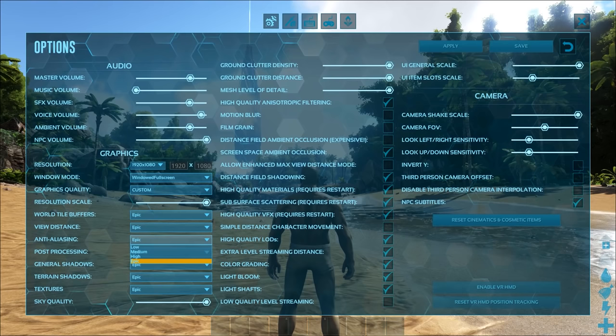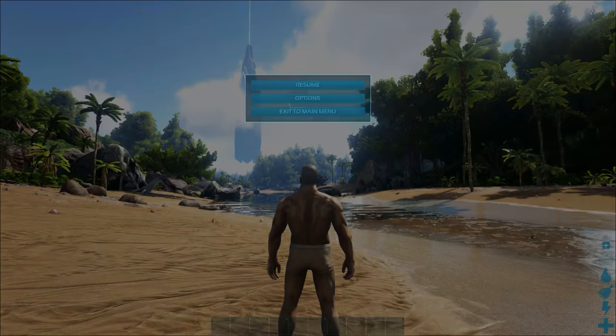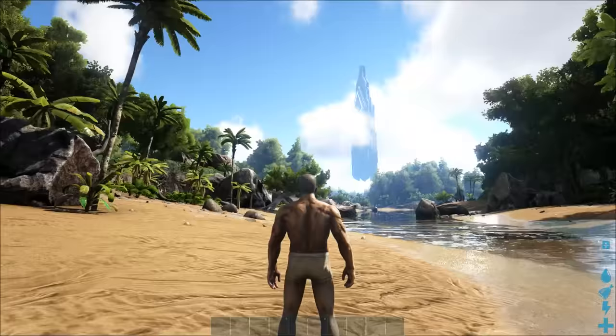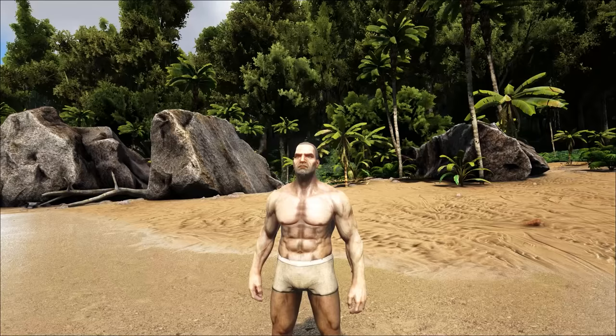Tip number two: change your in-game settings. Keeping things default is typically a bad choice as you're missing out on a lot of additional functionality or using settings that actually hinder you. In terms of graphical settings, I would choose the settings that are appropriate for your personal system and what it can handle. Personally, I run the game on maximum settings unless I'm recording, at which point I turn down my anti-aliasing and shadows because these can be giant FPS tanks.